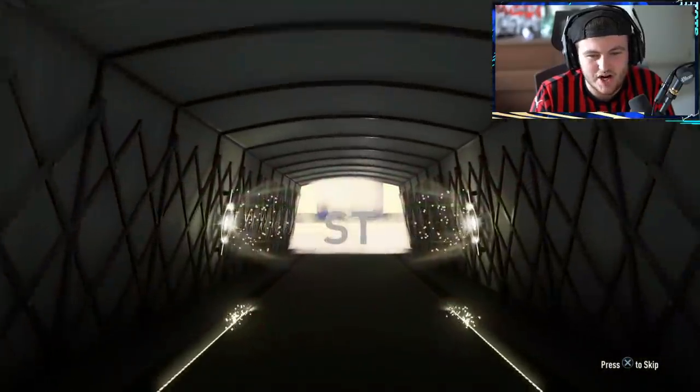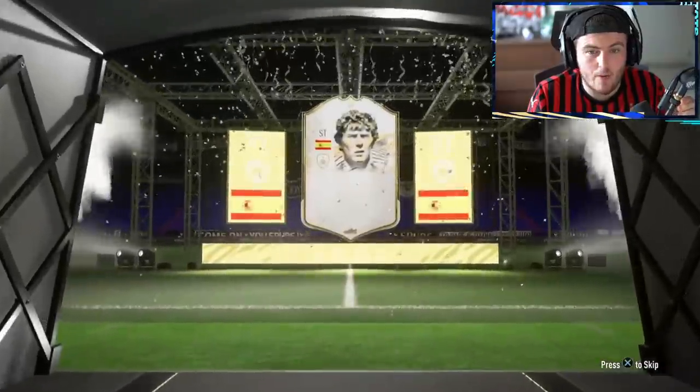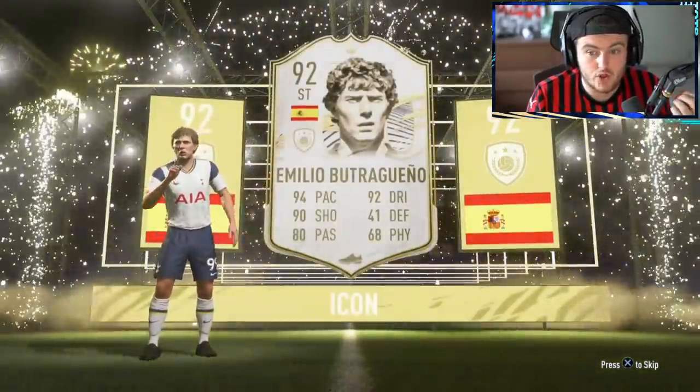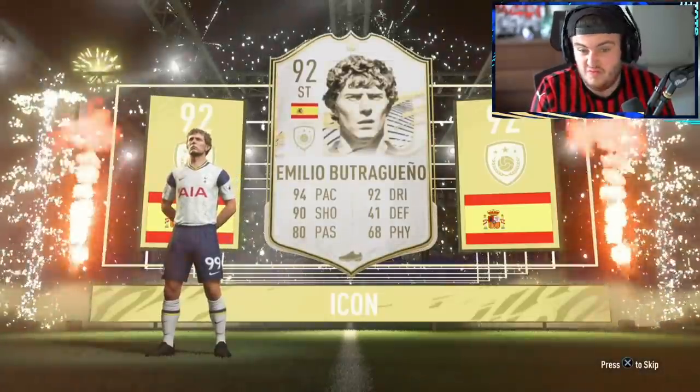Spain. Striker. Butra — Butra's pretty good. You'll take prime Butra. It can't be Torres, it has to be Butra. That's all right — that's a good card if you ask me, very good card. I'd be happy with Butra on my other account. I mean, if we could swap, I would swap with you.